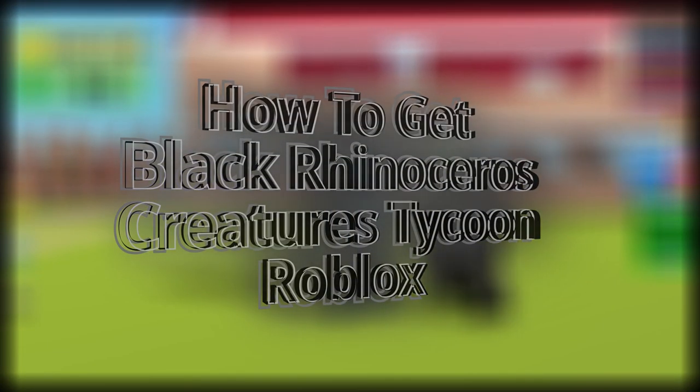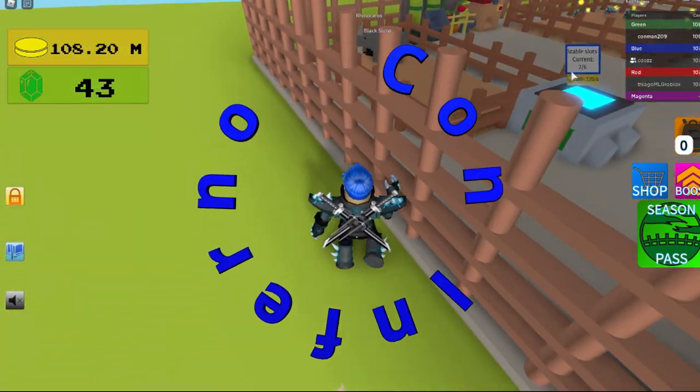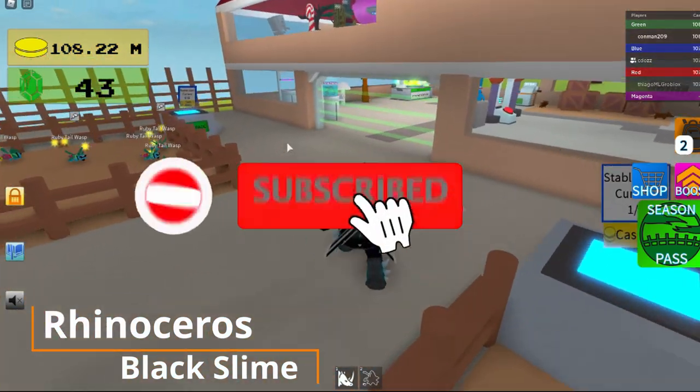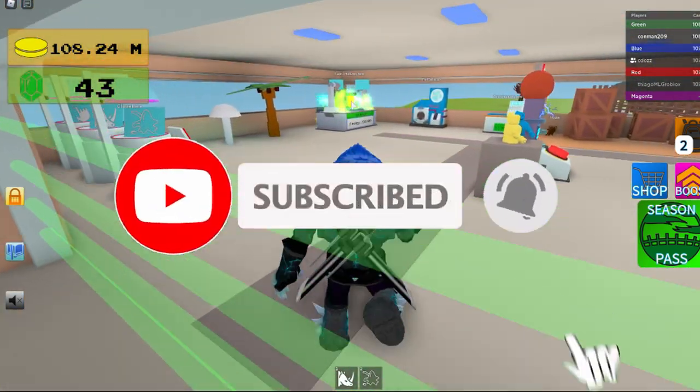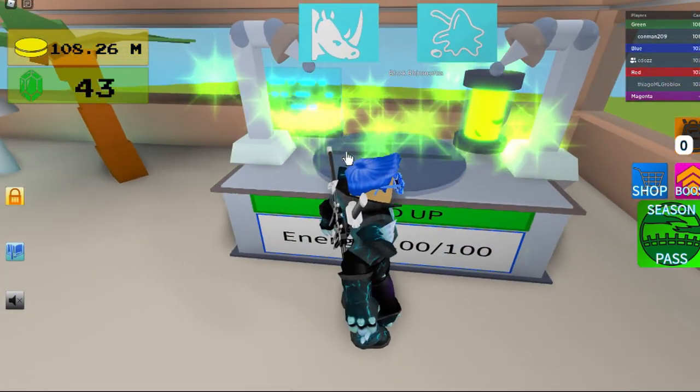Today I'm going to be showing you how to get the black rhino. First, you come and get your rhino and black slime, then go over to the fusion chamber and put them both in — that's how you get the black rhino.